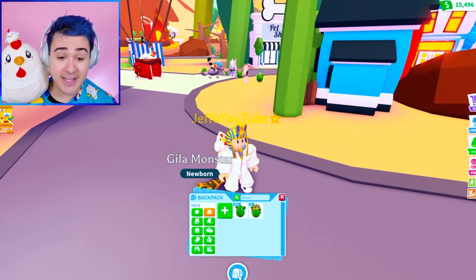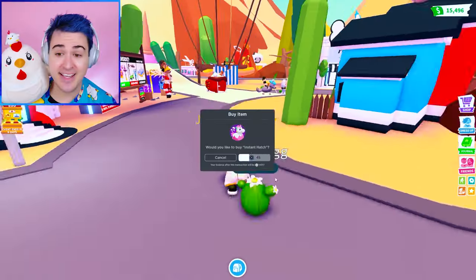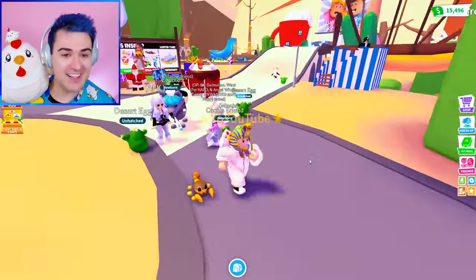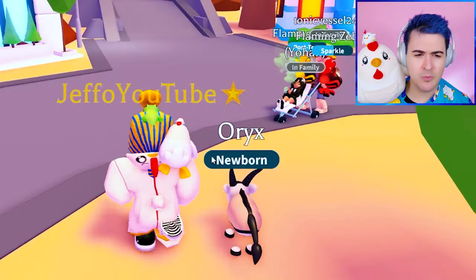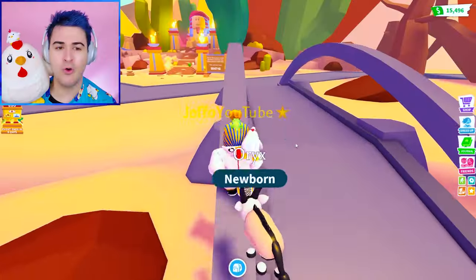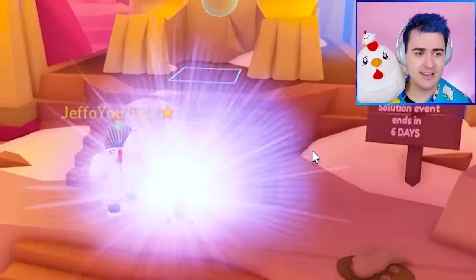We got the Gila monster because we had a hard time hatching the Cryo Sphinx and the Cactus Friend even from a royal desert egg. I feel the luck is here — the Deathstalker Scorpion! How is our luck so good? Another Oryx. Someone told me that maybe a good hack would be hatching the egg over here by the Sphinx, and somebody said there was a statue of the Cryo Sphinx.